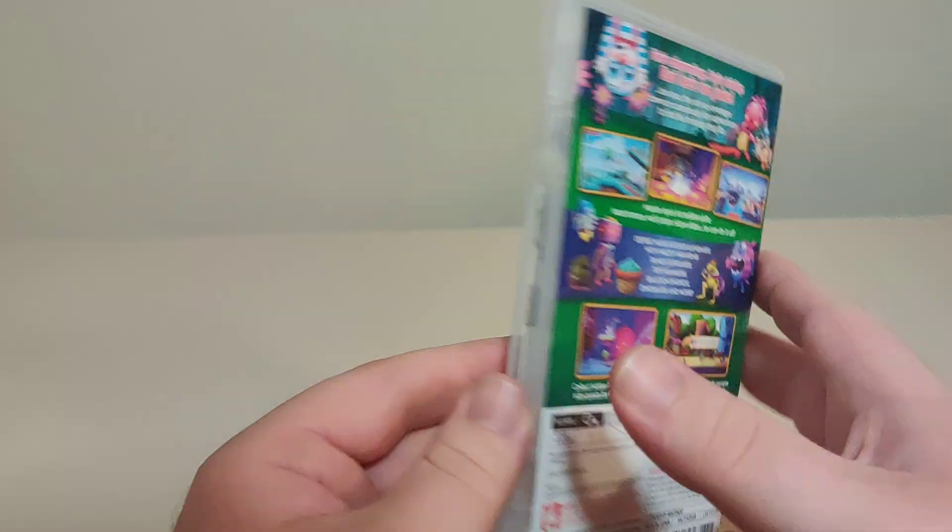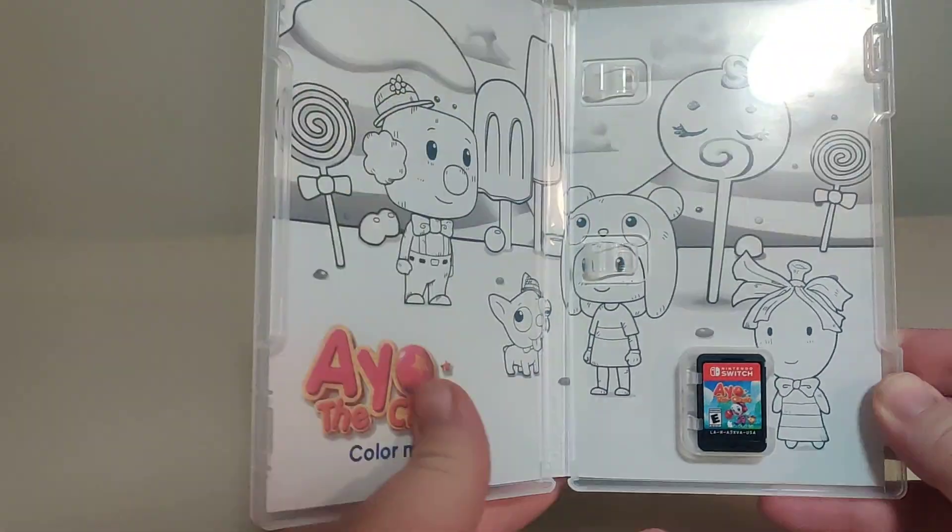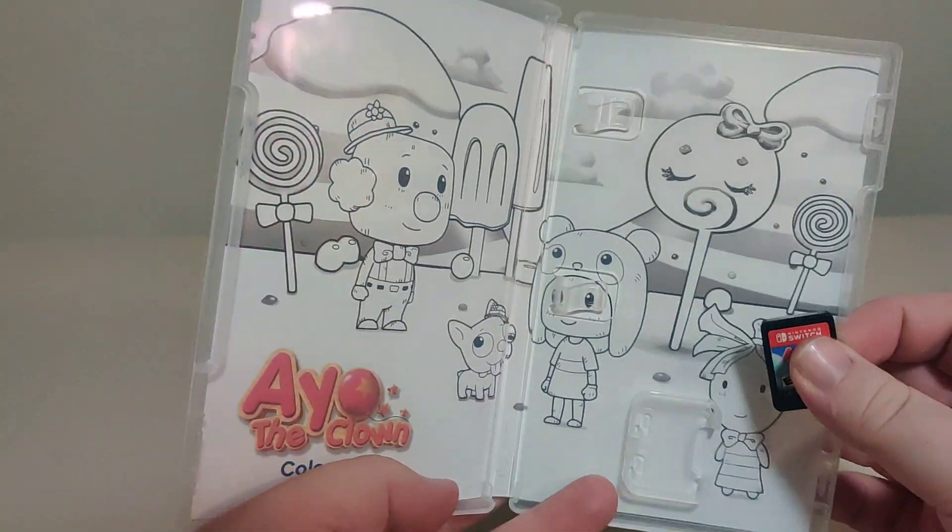We got the info on the bottom there. Inside, we have some cute inner artwork that you can color. You see, this one actually says "Color Me," unlike all the times I made it up that you should draw your own inside.